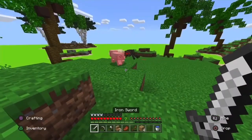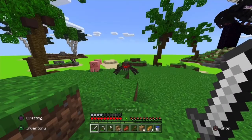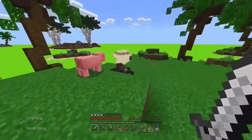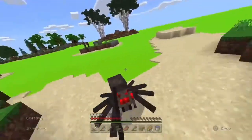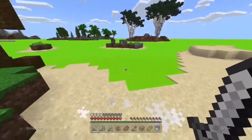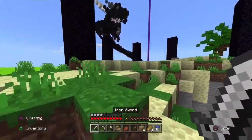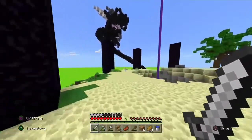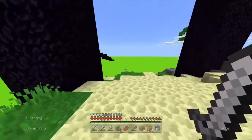He kind of looks cool. Yo — no no no no, you think you can run? Oh, now you think you're gonna fight me? We're at the place we wanted to go and there is the giant dragon. It honestly looks kind of dumb up close.